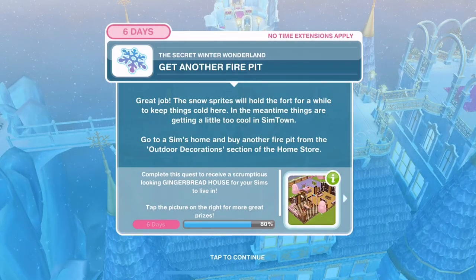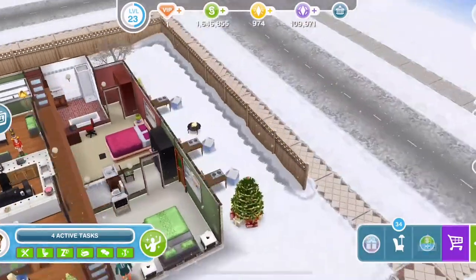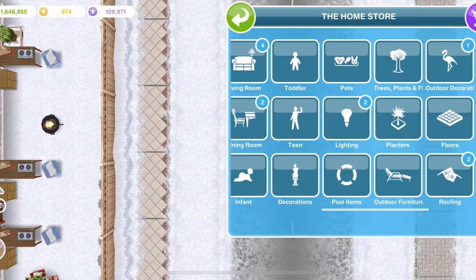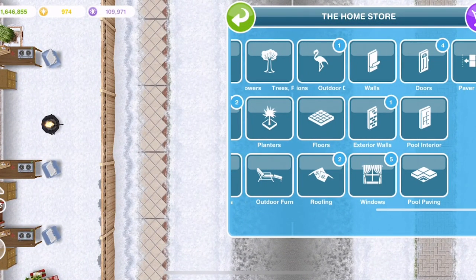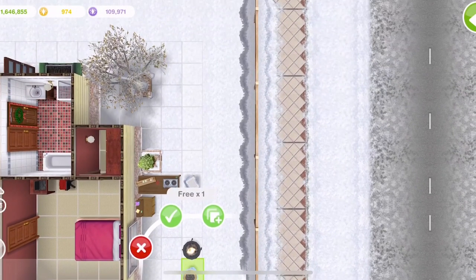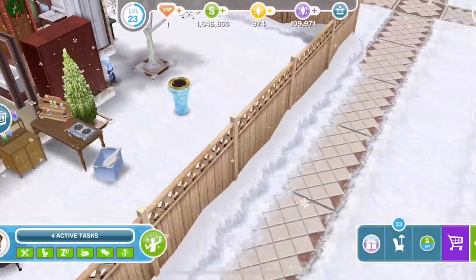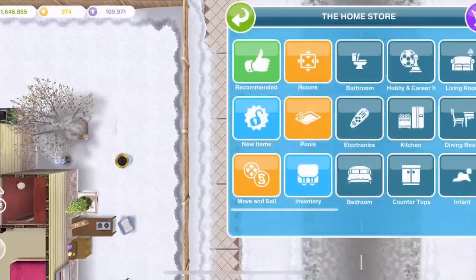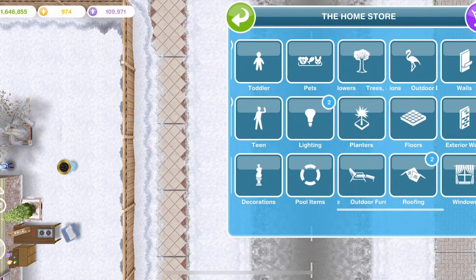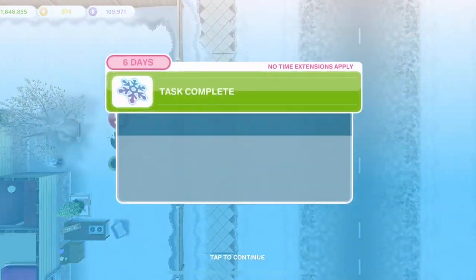Things are getting a little too cold in Simtown. Back at home, go into outdoor decorations. We have a fire and ice option - let's try the icy one... That doesn't work. Outdoor decorations, a fire pit - there we go, task complete. Why doesn't the icy one work? Turn on the fire pit - it won't do any good until it's lit.